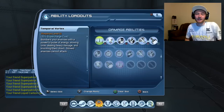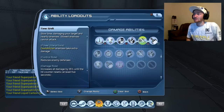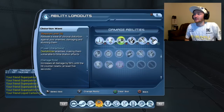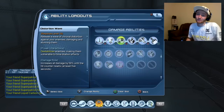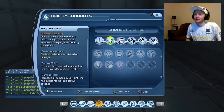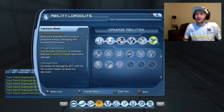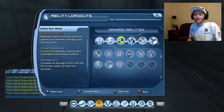Temporal vortex hits incredibly hard — we'll get to that. Warp barrage: basically I have three damage powers that go with time bomb. I start out with time shift, then go into tachyon blast, then use warp barrage. Distortion wave isn't really here for damage — it does a little bit — but I use it for my PI. These three — time shift, tachyon blast, and warp barrage — are what I use for my damage.